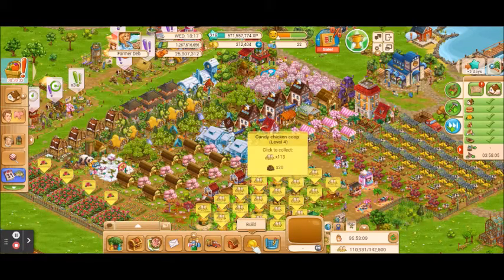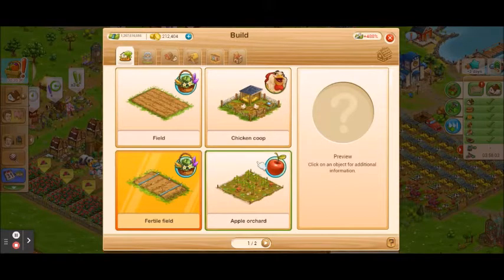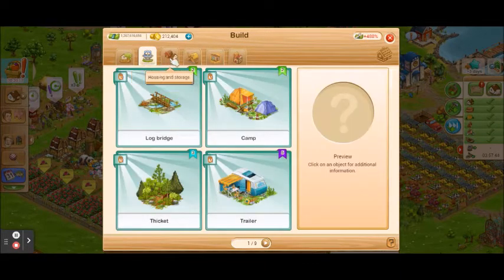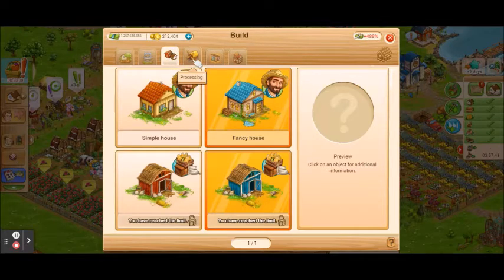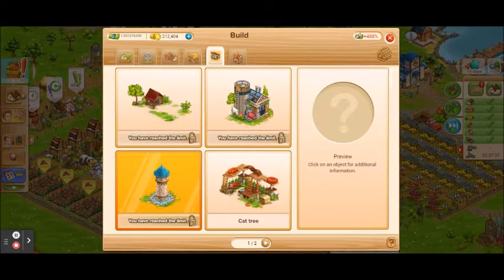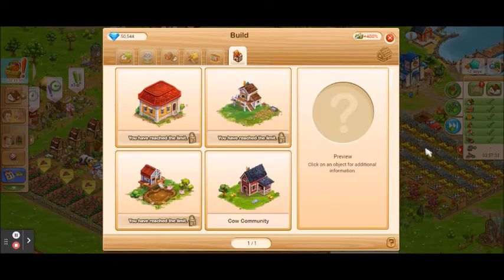The next one here is our build menu. This is where you're going to build the regular items on your farm — regular fields, regular chicken coops, and regular cow sheds. You can click on an item, buy it, and build it on your farm. You can also build decorations here, as well as housing and storage, processing buildings, and specialty buildings like your water tower and research lab. Once you start to collect diamonds, you can also build community buildings.